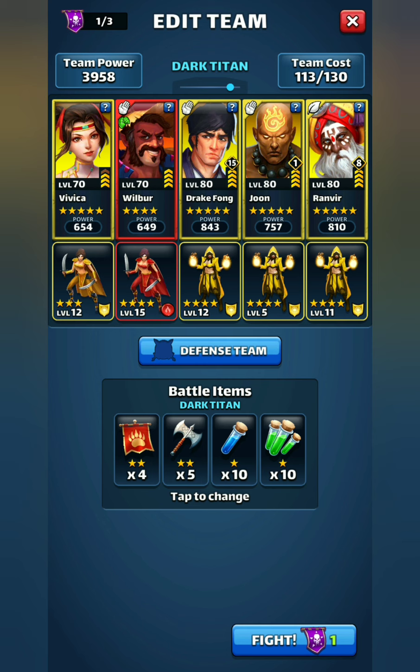Of course I have Drake, who helps all holy heroes — he has that elemental link that increases attack and defense. I have Joon, one of the best snipers you can have in holy, at least in traditional Season 1 heroes. And then I have my randomized increased damage — this could be Wukong, but in my case I have Ranvir. It's funny — I got Ranvir right before I got Wukong. I played over a year and a half without Wukong. I pulled Ranvir as hero of the month and within the same week I finally got Wukong.